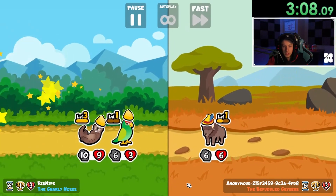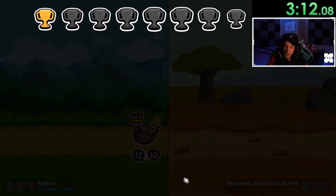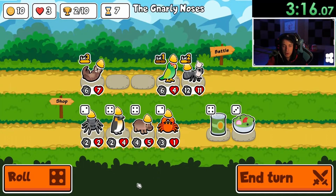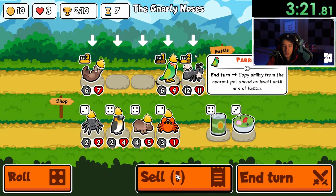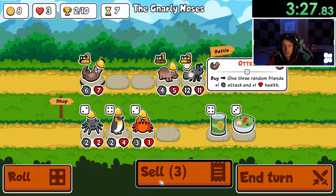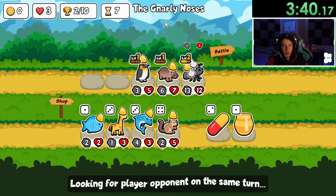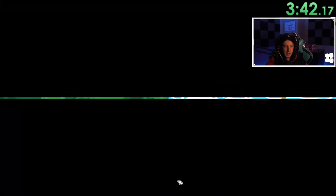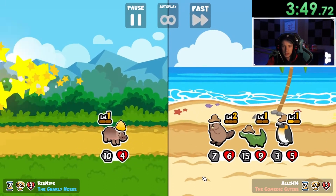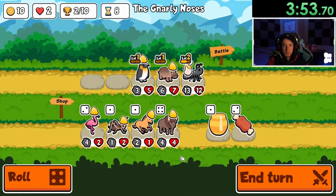We need to get rid of that. We did get two wins, two wins, three hearts. I think if we can get a good strategy going here — I'm going to sell that, sell the otter. We're going to try to get that hippo up to level two ASAP. Not technically ideal — that might have been a risky move.